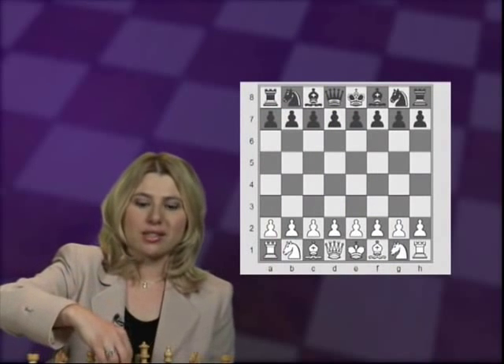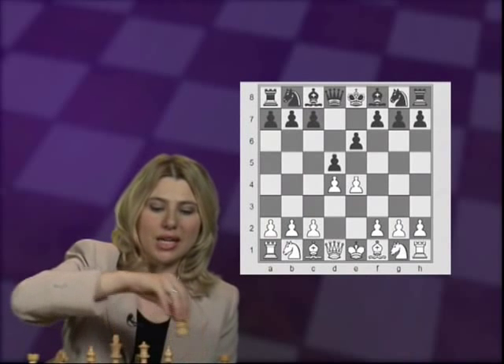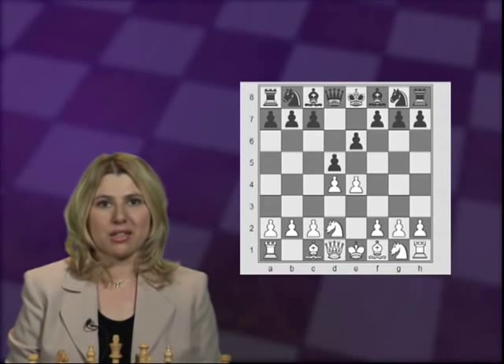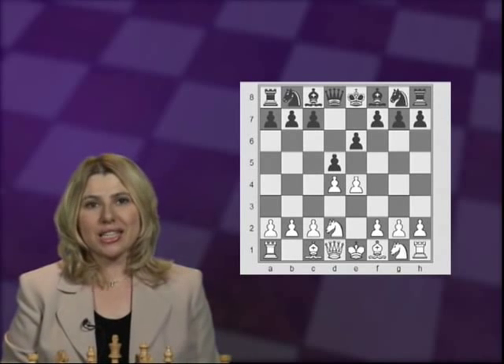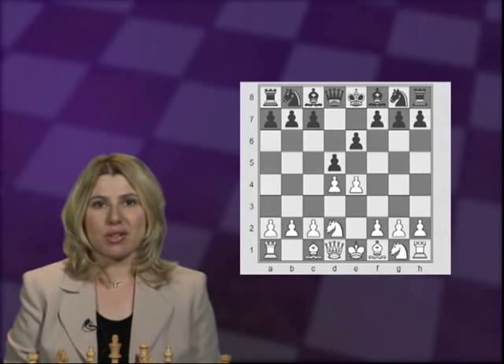you shall learn about the Tarrasch variation, which starts with e4, e6, d4, d5, and knight d2. This is one of the better moves for White against the French, next to knight c3, which you shall see in part 3. Knight d2 became especially popular in the 1980s when former world champion Anatoly Karpov played it time after time in his matches against Viktor Korchnoi. They played dozens of games in the French Defense in their three matches.